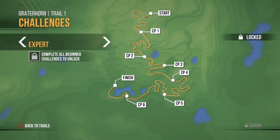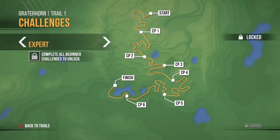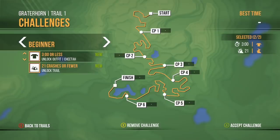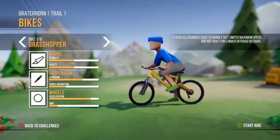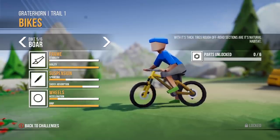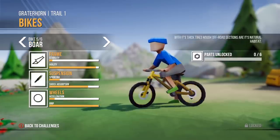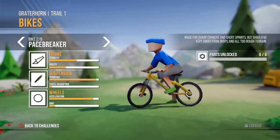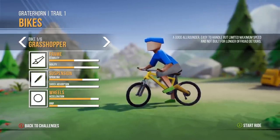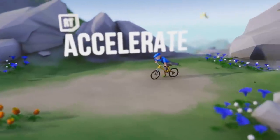It looks like I can actually add two challenges. I cannot go to Expert or Freerider yet - I need to complete challenges to unlock those. So let's accept these two challenges. We have to get down in three minutes, and we also have to not kill ourselves. Unfortunately, all these bikes are locked, but there's a road bike on here as well, so I don't think it's just downhill mountain biking. There's going to be lots of different terrain we have to deal with.